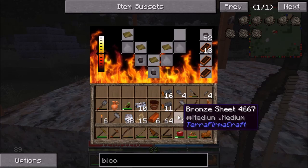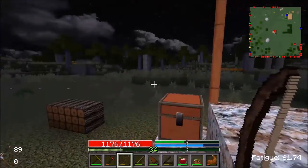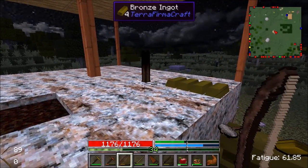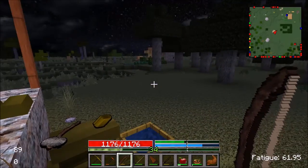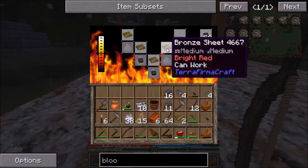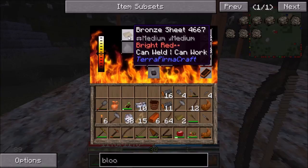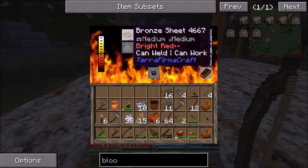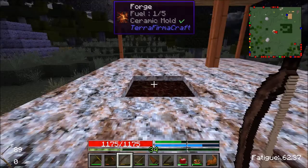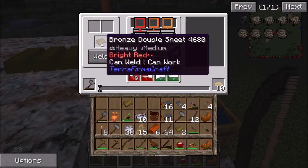That angers me severely — that I can't shift-click into here, because that is when it's the most needed since it's the shortest time window I have. Can work, can weld! Basically I have to wait until it's basically on edge to actually get it done — you have to risk it melting before you can actually weld. Weld! Hooray!